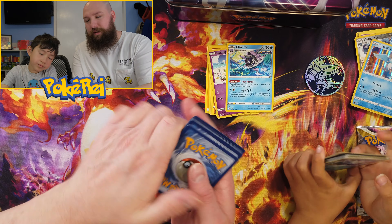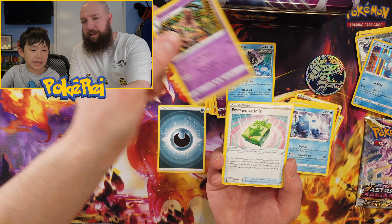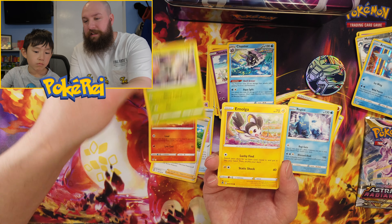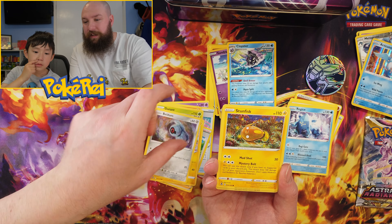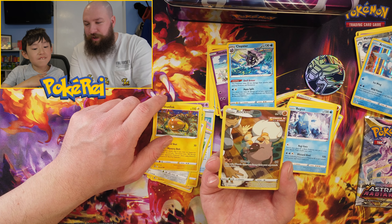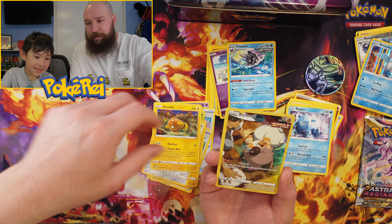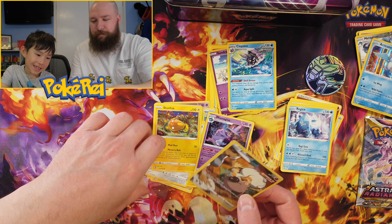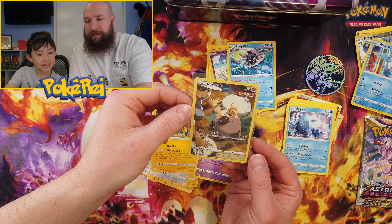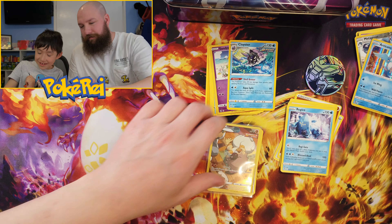My Astral didn't give me anything good. But this Silver Tempest pack — Beheyeem, Emergency Jelly, Sally, Serena, Fennecas, Durant, Emolga, Vullaby, Stunfisk. Yes! Trainer Gallery — Rockruff! Awesome, that needs a sleeve. It's from Silver Tempest. And our rare is a non-holo Miss Fortune Sisters. Now we've finally got one from Silver Tempest!